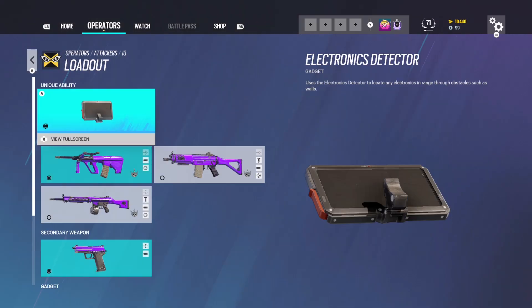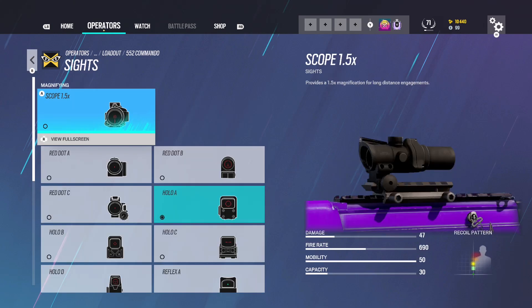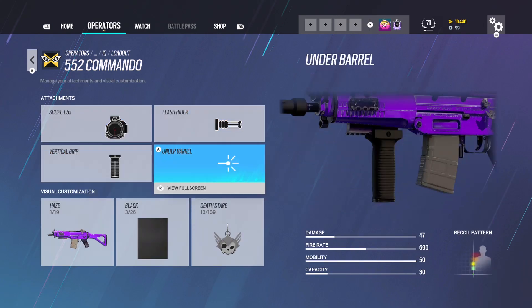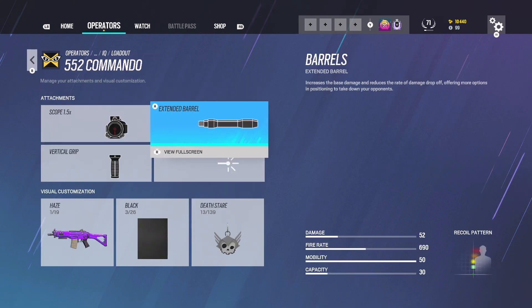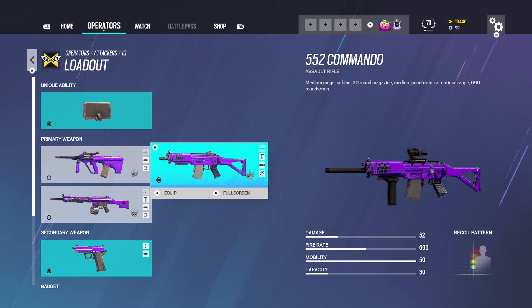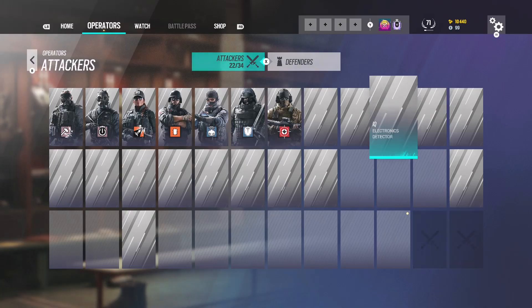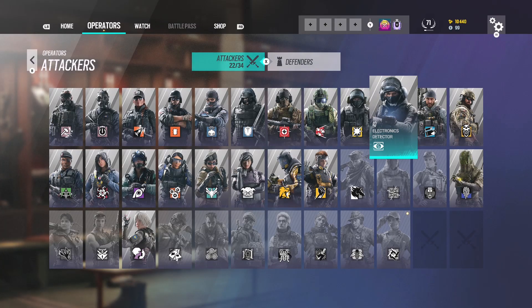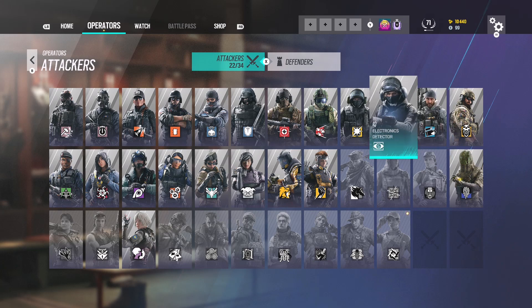For IQ, if you want to use the 552 — same goes for Grim, who's going to be a lot better next season. I use the 1.5x, flash hider, and vert grip — actually I use extended barrel because you get 52 damage, which is insane and could be a two-shot down from a lot of distances. This gun is great and she's a three-speed. I do need to play IQ more — she just doesn't have great solo queue utility. She has claymores but no stuns or grenades, can't break anything, and she's not like Zofia or Ash with breaching rounds. She has breach charges but then you can't watch your back with a claymore.